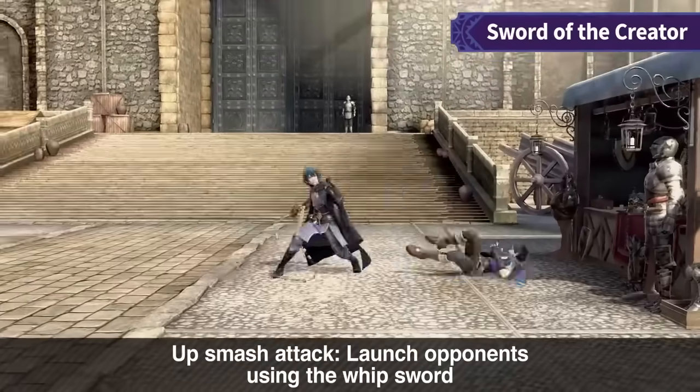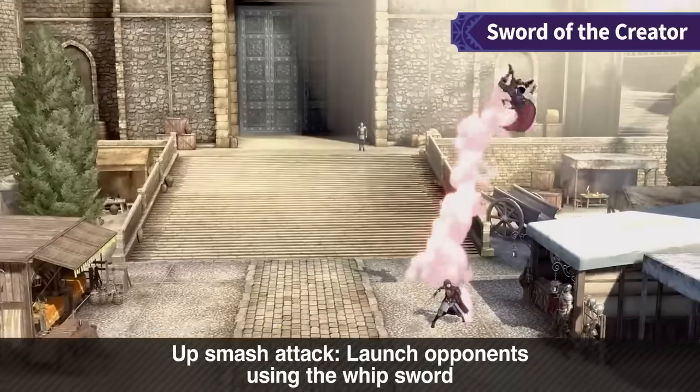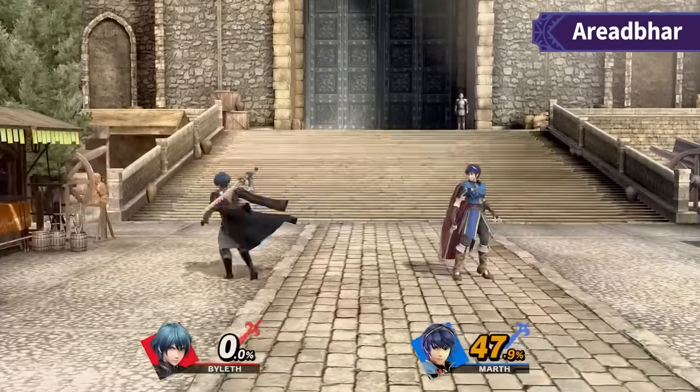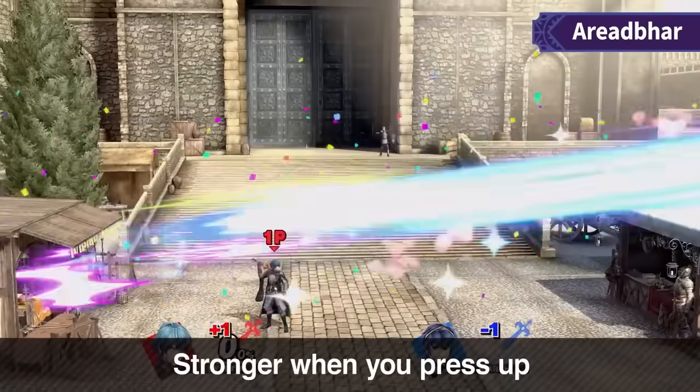Next, let's go over the smash attacks. Forward smash — the giant move — is frame 23. Down smash is frame 19, and up smash on the ground is frame 13. Up smash is often an important tool out of shield, but frame 13 is going to be very slow — slower than a shield grab — which means it's basically not going to be usable out of shield. A huge thing for this character, probably worth about 10 spots on a tier list, is whether Byleth's forward smash 2-frames. That move will kill at 40 or 50 if it 2-frames, and that's huge.